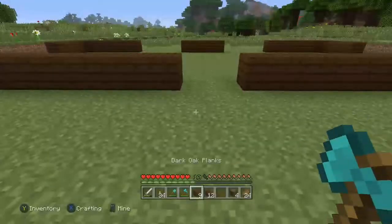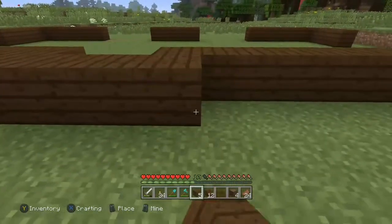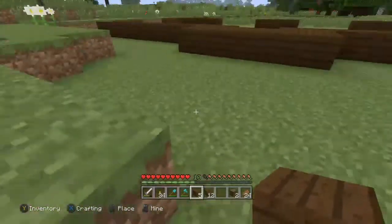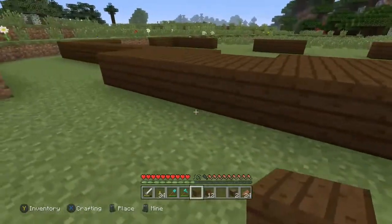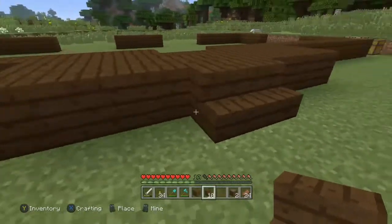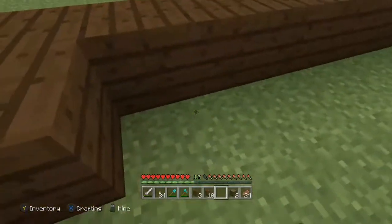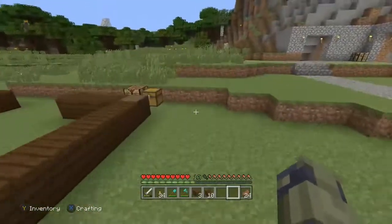I also want to give myself a little front porch. The picture I have doesn't actually have a porch, but it's not going to be exactly like it anyway. I'll make it a little bigger than that, and I'll add some actual wood blocks on the corners. Then let me go make some fences.